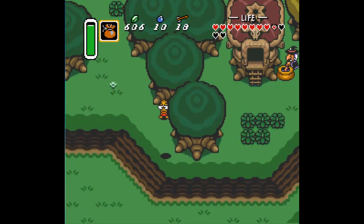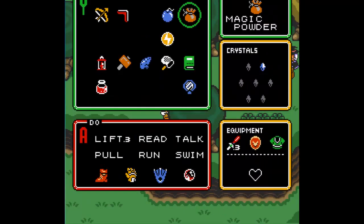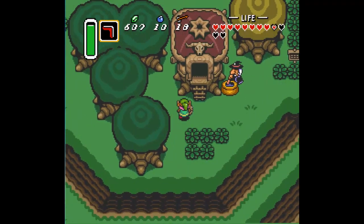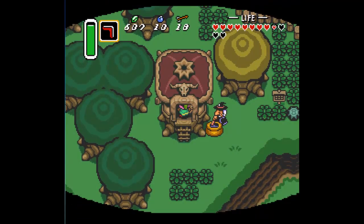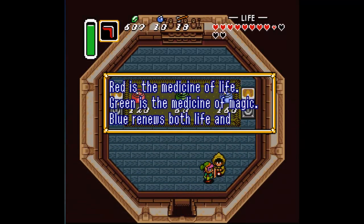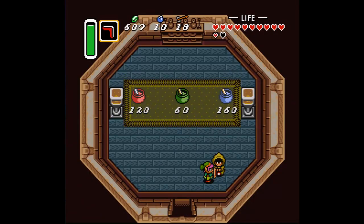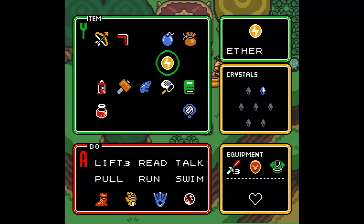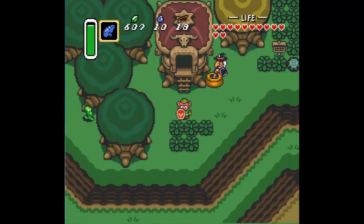Hey, what's up Jelly Dog — you are now a different color. Let's talk to the witch because she'll actually give us a taste of the red potion, and that'll fill our hearts. Let's head back to town because there's something we can do now that we have the magic powder.